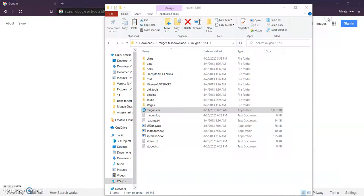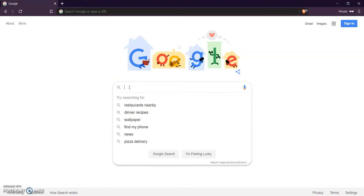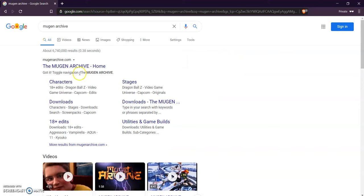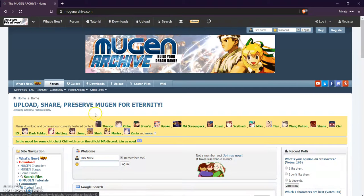First, close the game and go to Google and search up Mugen Archive, or go to MugenArchive.com. This is where you can get the characters, the stages, and all that good stuff.